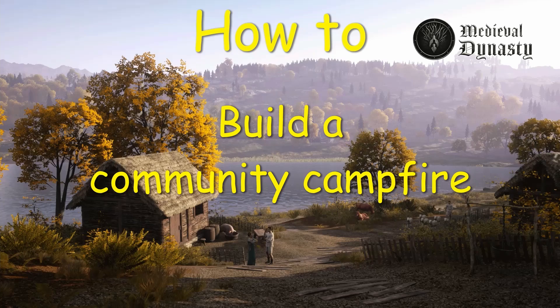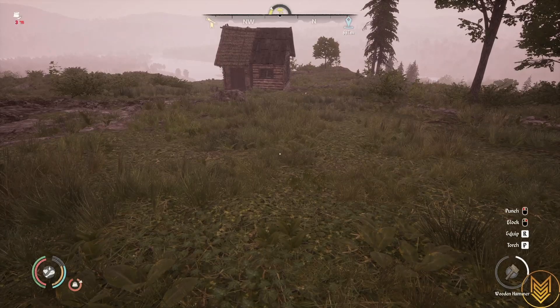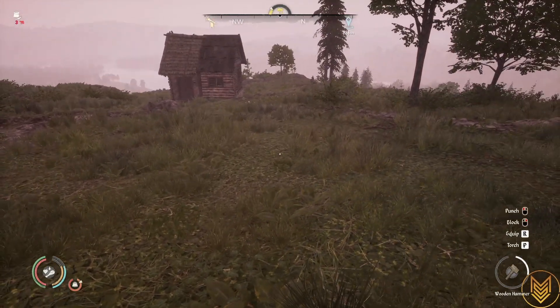Hey survivors, welcome back for another episode of How To. Today's episode is on making a campfire and seats around it so that your villagers can come sit at it — a very simple and easy thing to do, and it brings a little bit of touch to your little community.